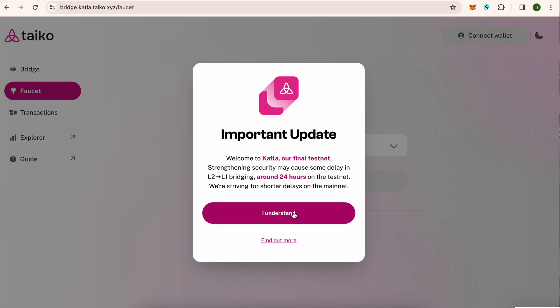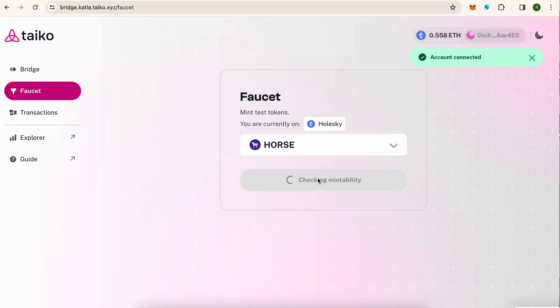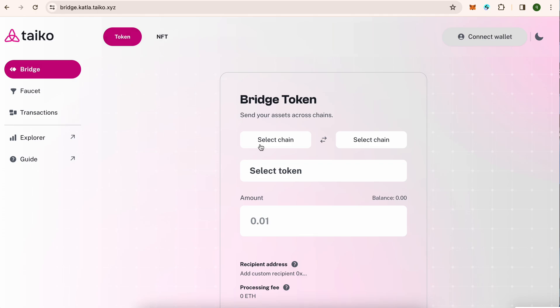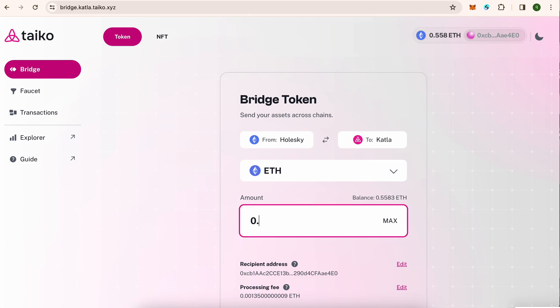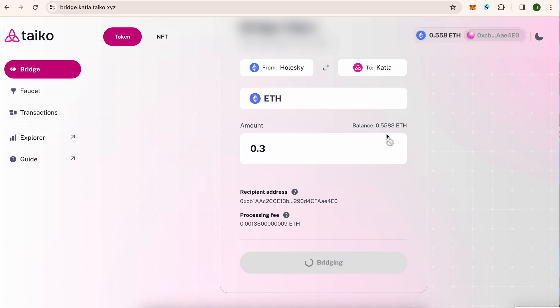Next we need to go to the bridge website and bridge Tyco. Select the chain, connect wallet with MetaMask, and connect. This transaction is in process — it will be minted in a while. Next we need to bridge the token again: connect the wallet, from Holeski to Catla. Never send the maximum — send around half or 70% because you need to keep some for gas fees, which are around two to three percent. You can keep some for other tasks as well. Confirm the ETH bridge.